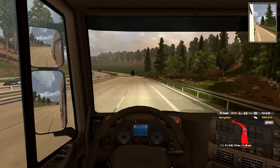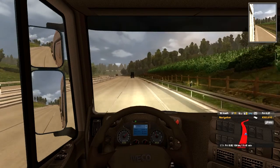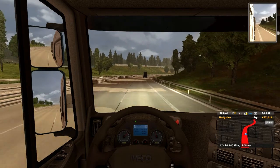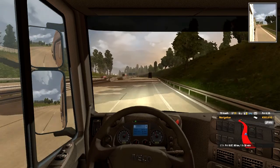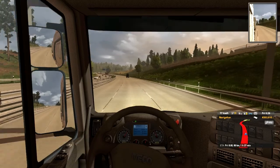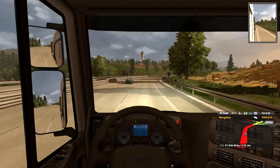I'll just slow the truck down to 80 again, because that's my preferred speed. As you can see on my GPS at the bottom right, there's an ETA. I've got 100km to go and an hour and 37 minutes. The distance and the time are compressed compared to real life. In the city when you're driving slowly, 1 in-game minute is 15 real life seconds. But on the Autobahn, 1 in-game minute is 3 real life seconds - quite a difference.